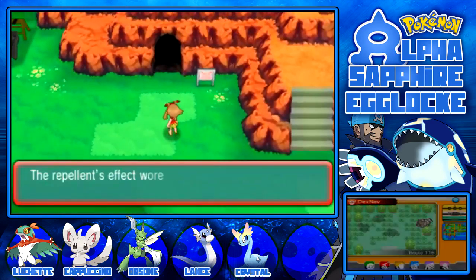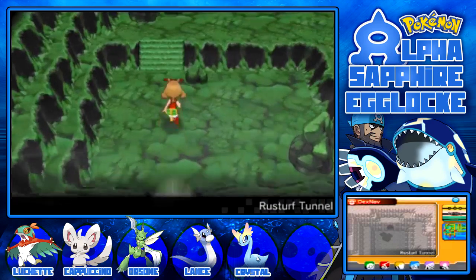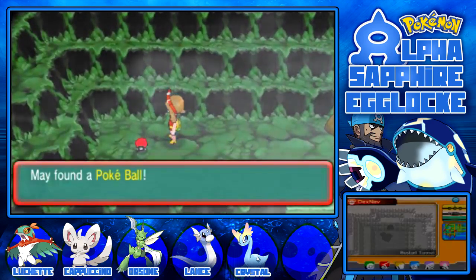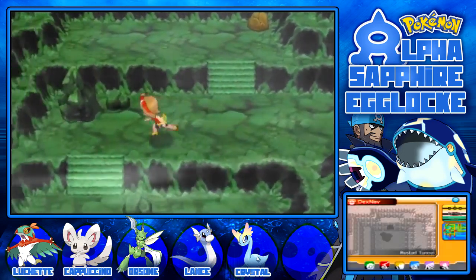Do I have anyone who can fly? Yes, I do - for when I get the Fly HM. Wait, I can just use my Latias and Latios to fly around. What's this? A Pokeball - perfect. I just need to find a Whismur now. Hopefully it's a high level Whismur. Let's see what we can find.